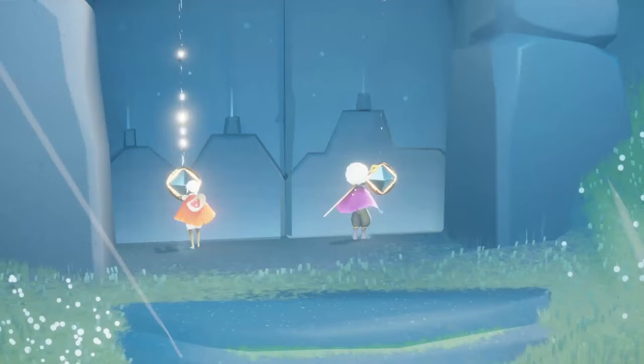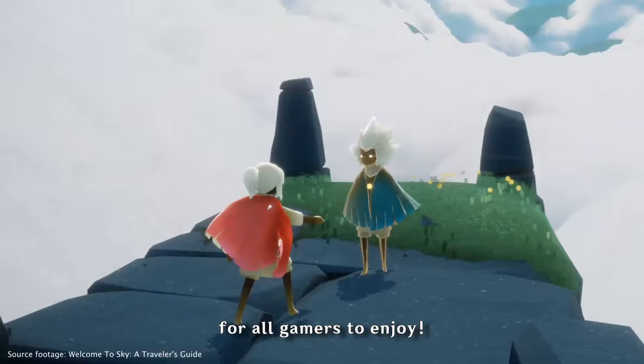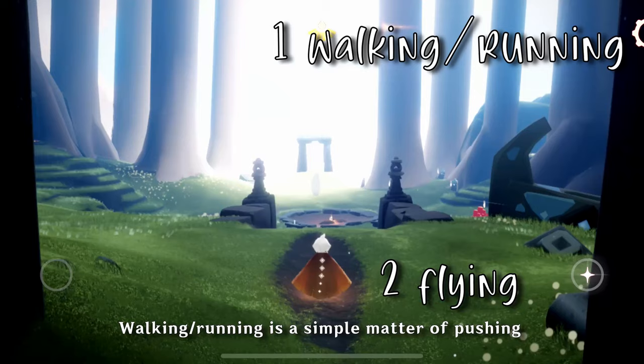Number two, gameplay. Sky's developers mentioned that they wanted to make the game accessible to all ages. This means simple controls and interfaces for all gamers to enjoy. There are two ways to navigate through the world: walking/running and flying.